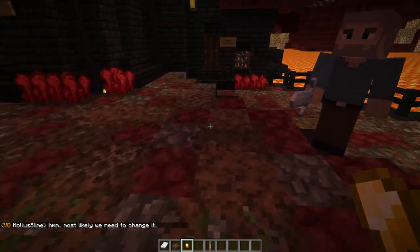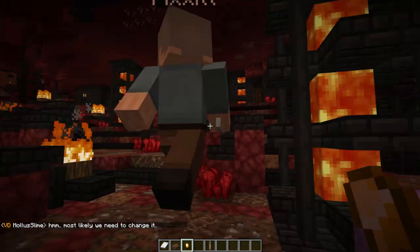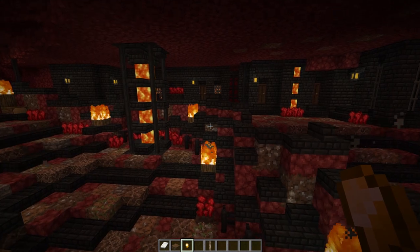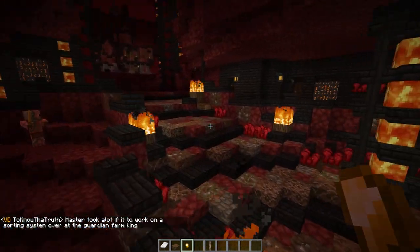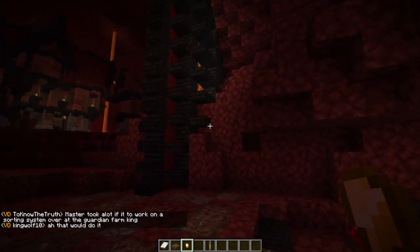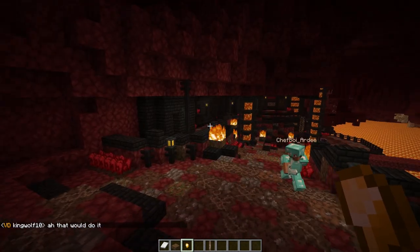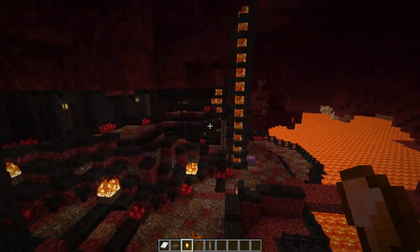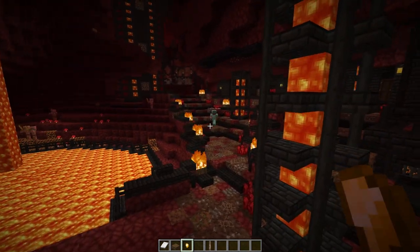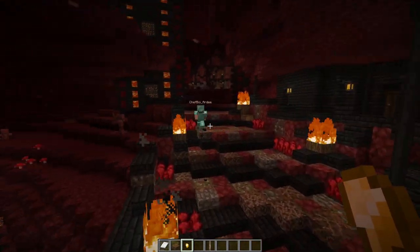So this area is actually Mars and DD's area that they've been working on recently — sort of slum housing for the pigmen. There are only two interiors done, so not much on the interior front, but I like the black nether brick with the lava columns going down. Oh yeah, it's very cool — the way it's flowing down. And these magma blocks inside the iron gate — it reminds me of the Uruk-hai pit under Orthanc from Lord of the Rings.